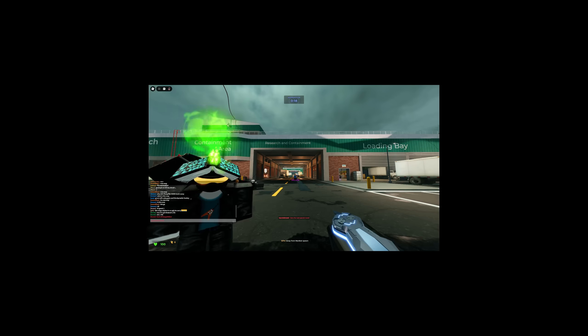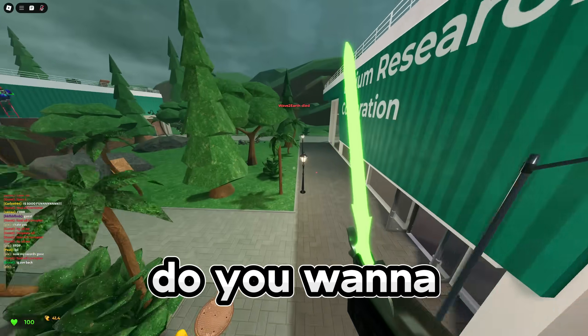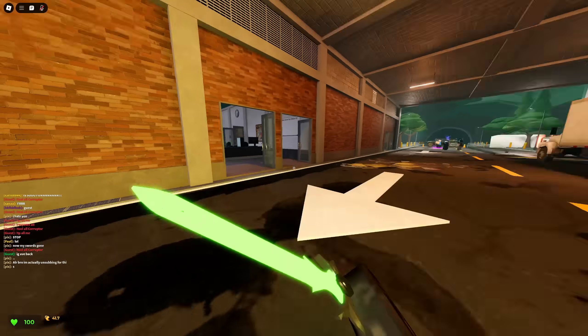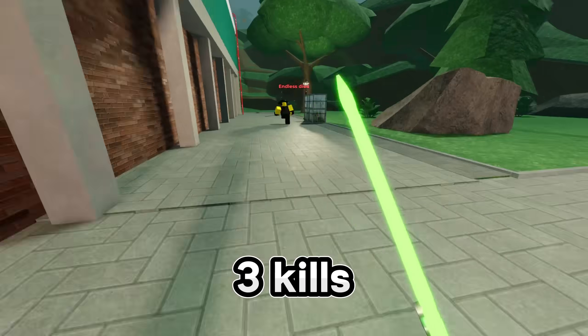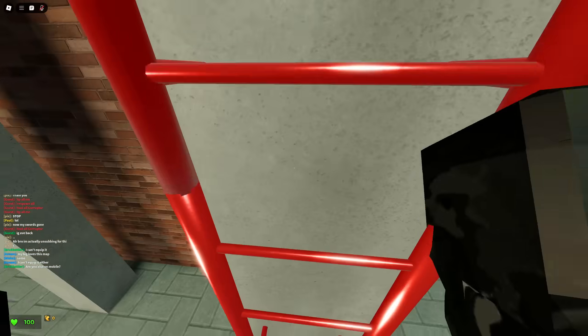Let's do free-for-all again with no sprinting — wait, no. It's so slow. All right, go crazy! Do you want to team up or do you want to win? We win. No balls — fine, I'm gonna kill these three people while they're here.